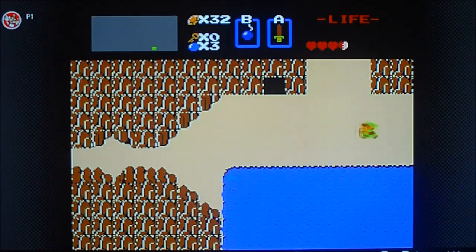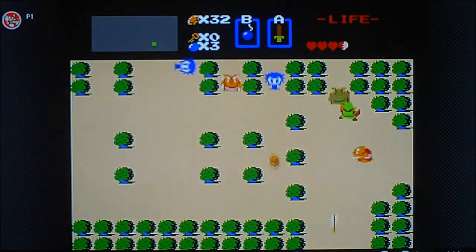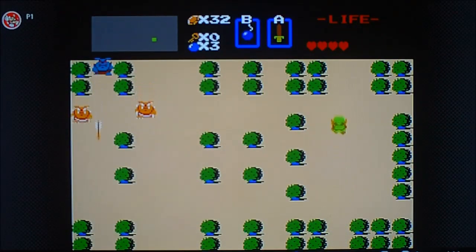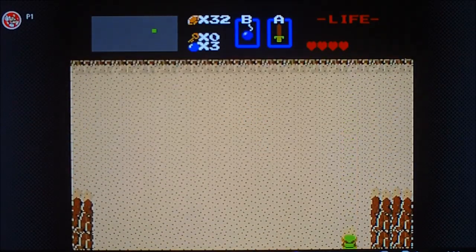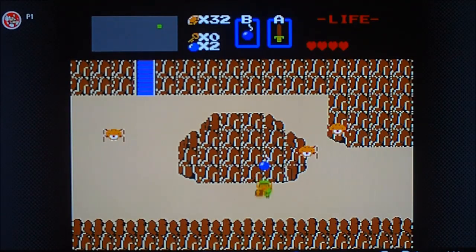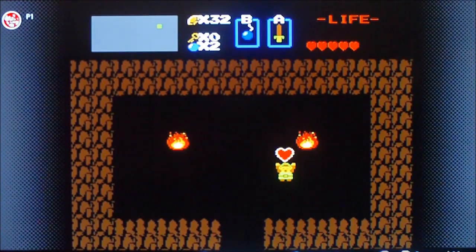Don't fight all these enemies first. Now we move on to our next big thing here, and we go up. Keep heading north. Try not to get hit by any major enemies here. Stick a bomb here, and we got ourselves another heart tank.